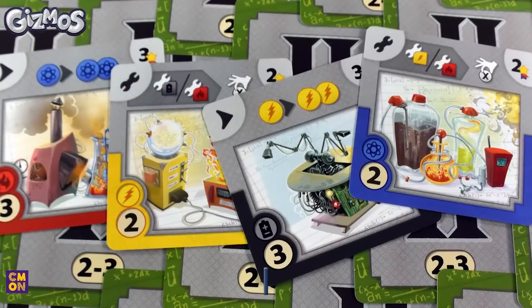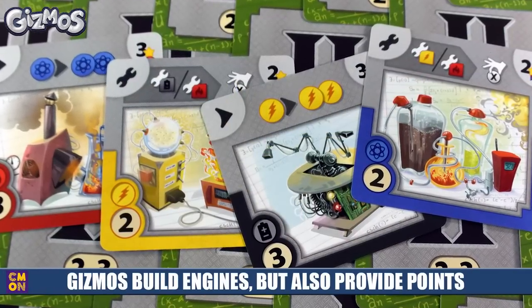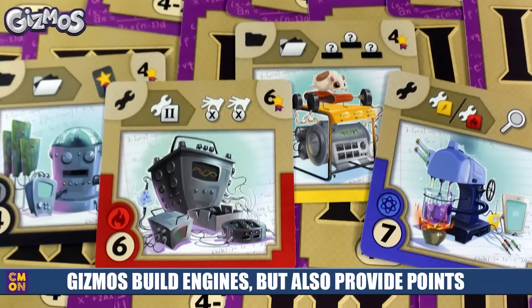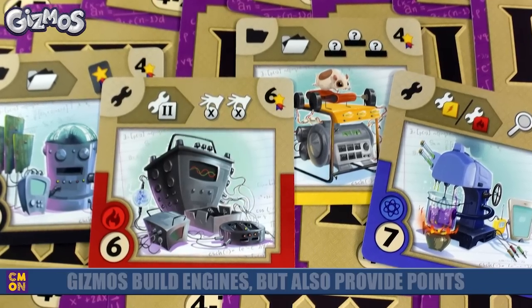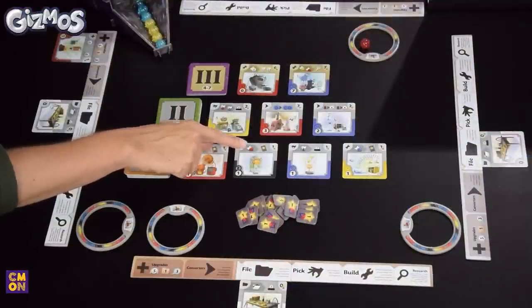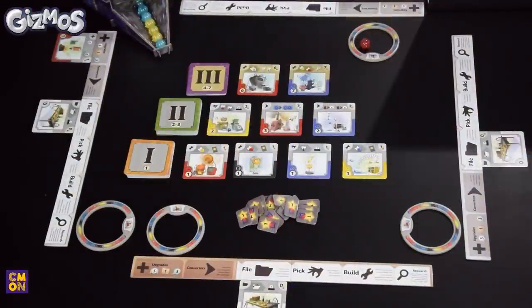In the end it's about collecting the best gizmos, because every gizmo you build scores victory points. Some cards also have victory point engines — for instance, one says whenever you build a red card, you get a victory point. These cards direct players down certain paths to score, while others simply score the points printed on the gizmo cards themselves.